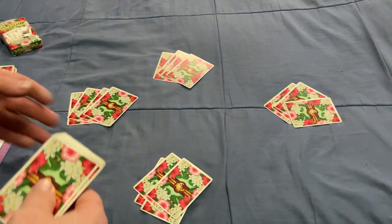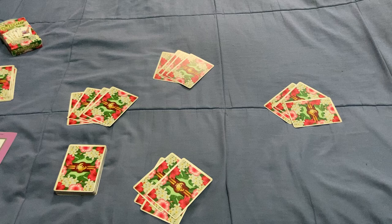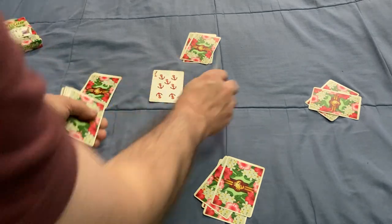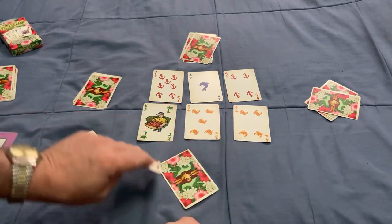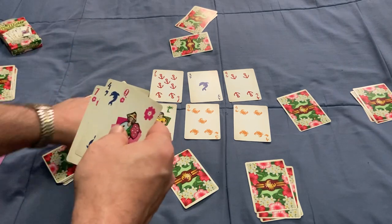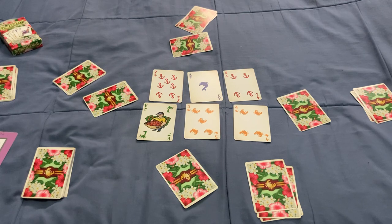You're going to deal out as if you're dealing for six players no matter how many players you have, then remove the extra cards so you have a 30-card deck left. You deal out six cards face up each round, giving you five rounds total. What you're trying to do is play cards into a tableau of five or six cards to score points.